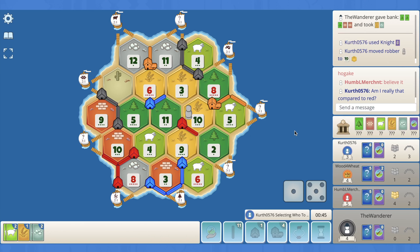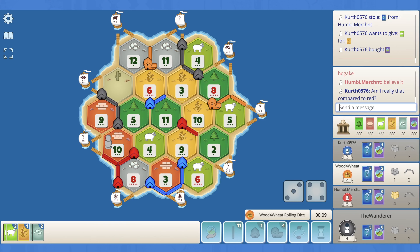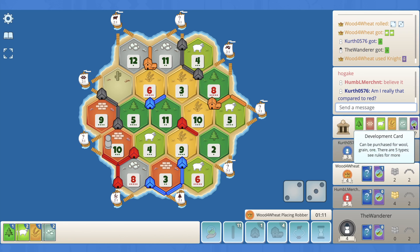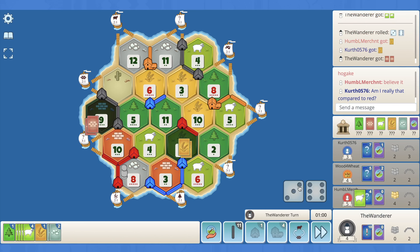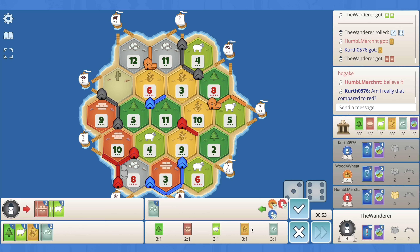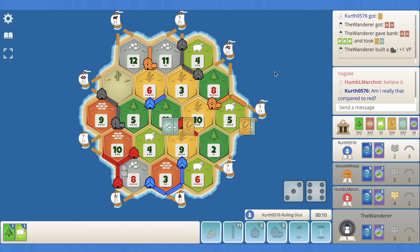Blue plays a knight on red and orange, then rolls a 7 — goes back on the 10, steals from red. Blue just pops a dev instead — blue is out here pushing red for army. Here's a 5. No road buildings played, no year of plentys, one mono — the rest is either knights or VPs. So there's a lot of interesting dev cards left in this deck. Orange blocks the 8 of ore, steals from red, and pops another dev — the army race is heating up. The 9 hits — okay, that's a city I think. We can 3-for-1 and 2-for-1. Let's just get this city up — it's huge for us on the 9-5-10.